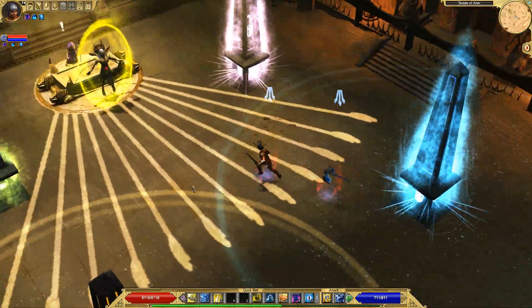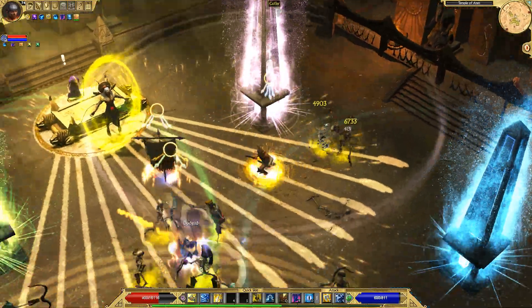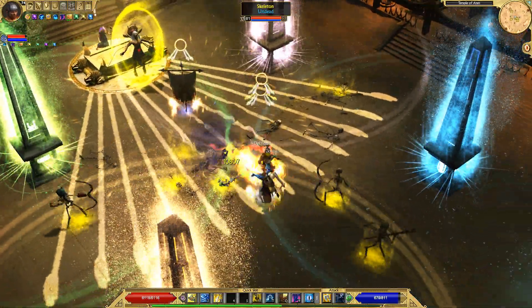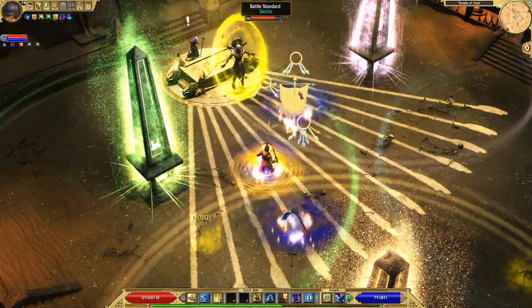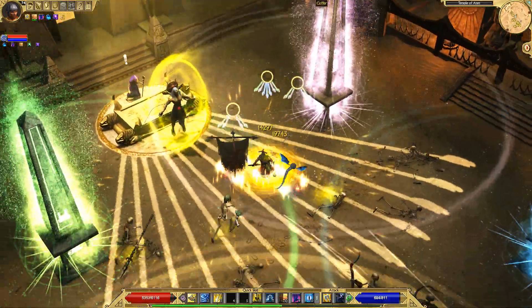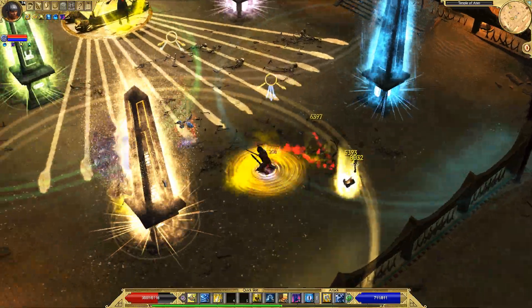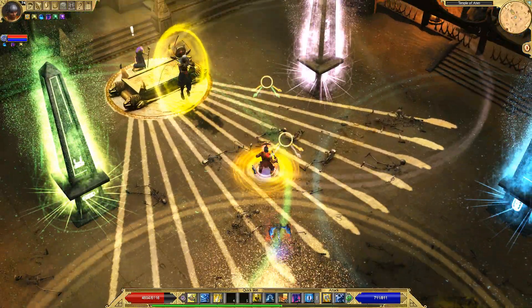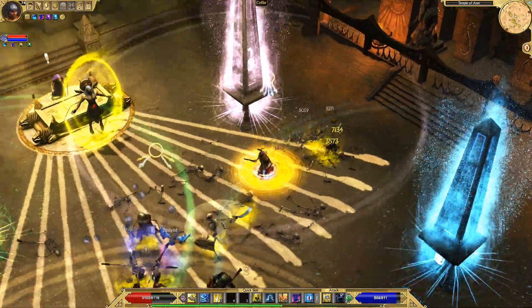After this boss I'll end the video. Since this is a boss fight, I'll open it up by dropping the Battle Standard right in the middle. Enemies do attack the Battle Standard from time to time — they usually focus you more than the standard, but they will attack it and take it out.